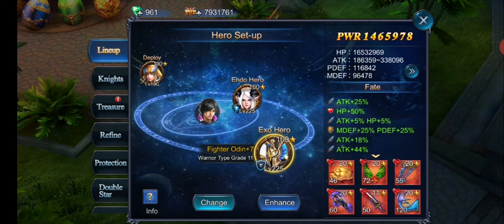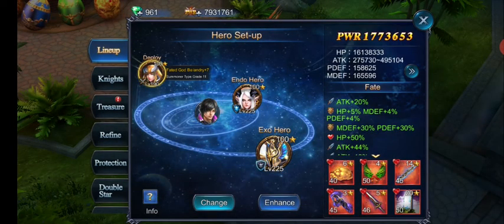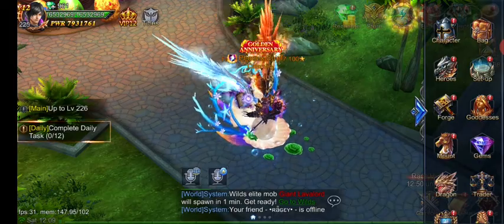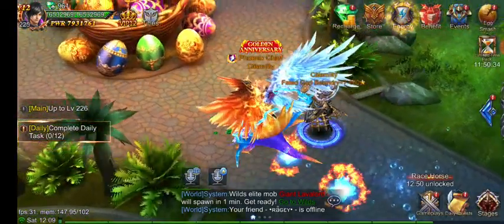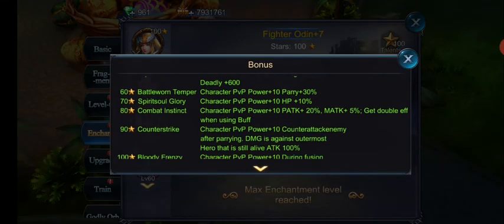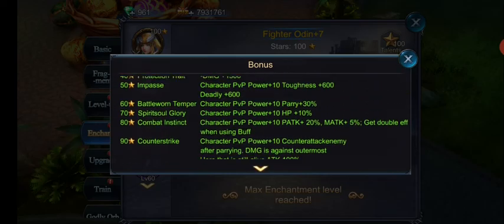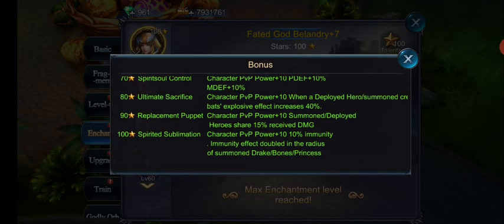Right now I'm running what's considered the counter setup. In this case I'm running a very heavy parry exo, which we can get into how that's set up in another video. And then I'm running a Bella deploy. The reason I'm running this setup currently is the enchant abilities — the counter attack and the chance to restore HP on slaying an enemy is more beneficial than the 10% immunity given from the other setup.